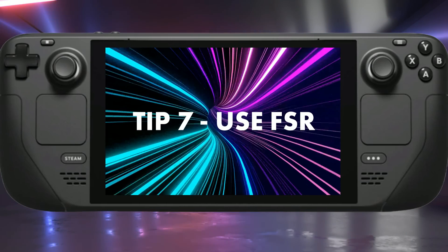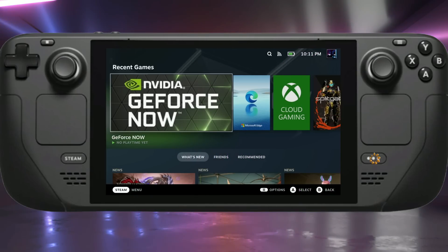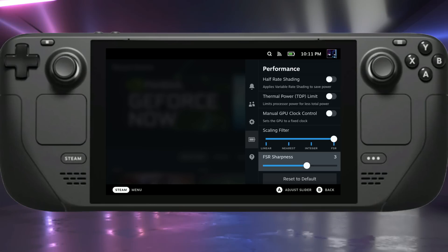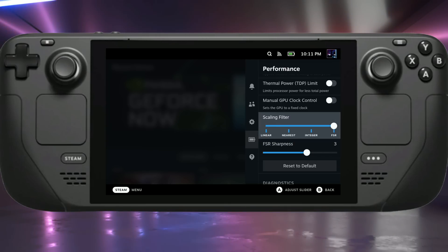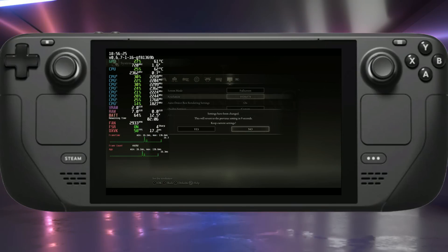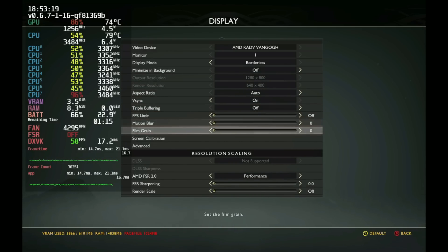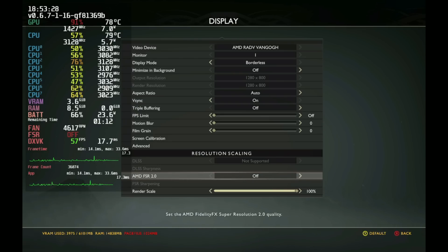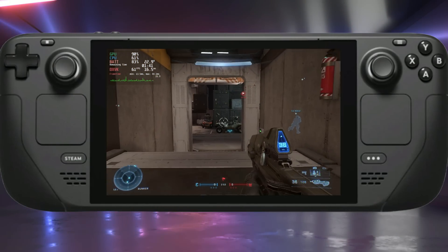And that takes us to our final tip — tip number seven: use FSR. Always use FSR when you're able to on deck; it really helps with performance. FSR is accessed via the quick access menu on deck, or in-game. If the game has FSR 2.0, I'll use that. Otherwise I opt for the on-deck FSR, sliding over to FSR and adjusting the sharpness slider — I'm usually set at about three. For example, in Elden Ring where there's no in-game FSR, I manually change the resolution down and that turns on deck FSR. In a game like God of War with FSR 2.0 support, I switch to that instead — it does a great job with performance and visual quality. I'll always use FSR 2.0 over deck FSR, unless it's only FSR 1.0.